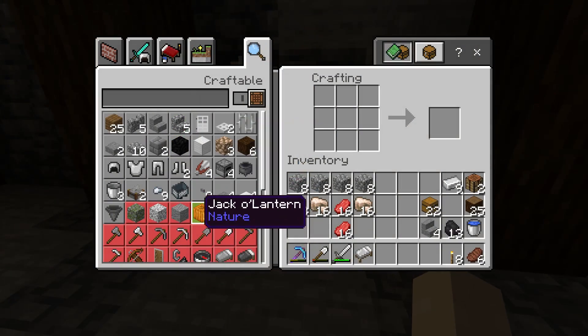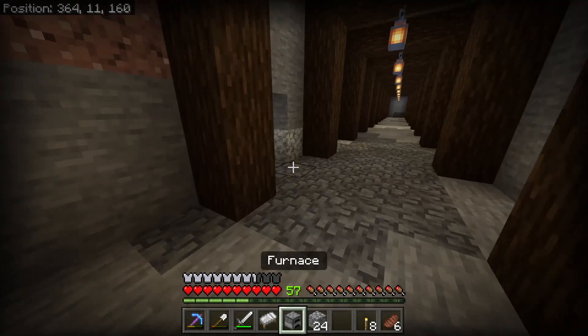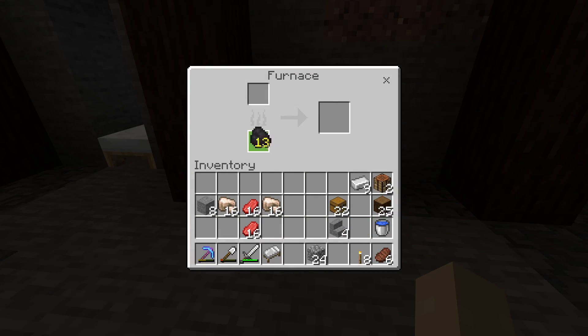To start smelting your items, all you need is 8 cobblestone, which you can use to get a furnace. We can then pop this down and put some items and a piece of coal in there and it will start cooking up the items. As a really basic intro, that's all you need to know.